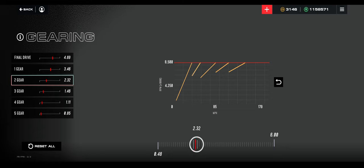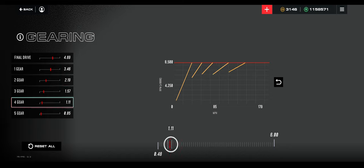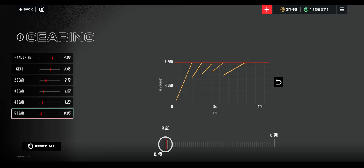We're going to do a really short second gear — actually we'll leave it about here. Third gear, we'll shorten up a ton. Fourth gear, we'll shorten up a bit. Fifth gear, we'll shorten up a bit. And there you go — that's basically your gear ratio editing.